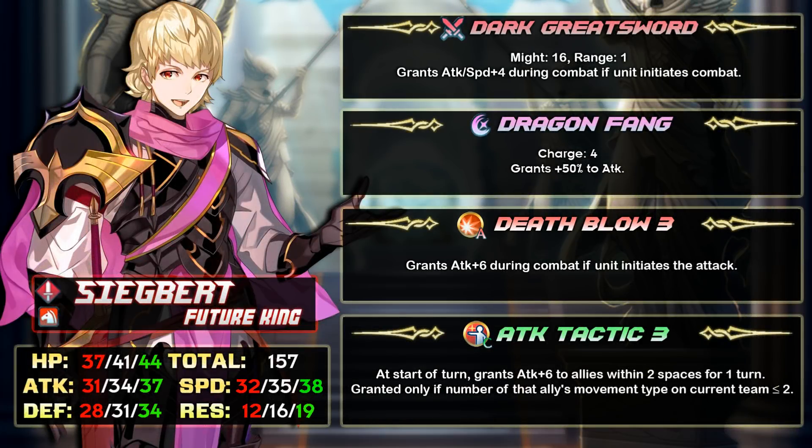First off is Sigbert. He's a sword cavalier with 41 HP, 34 attack, 35 speed, 31 defense, 16 resistance, and 157 BST.